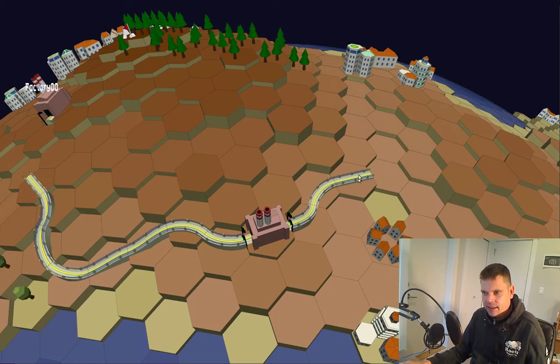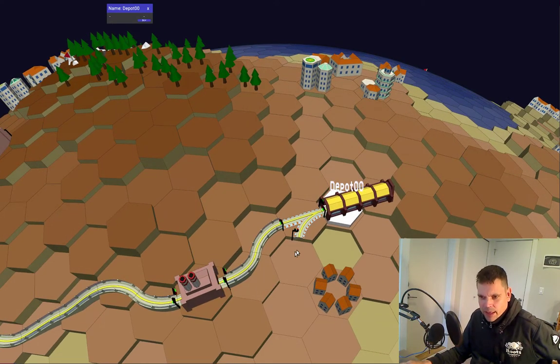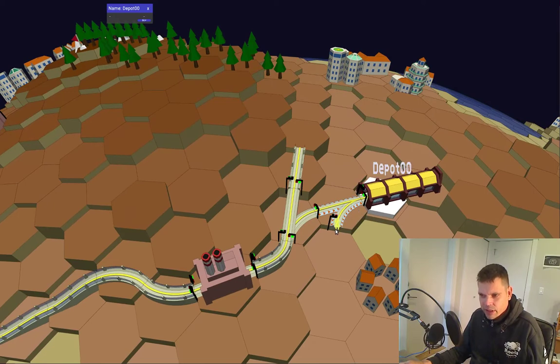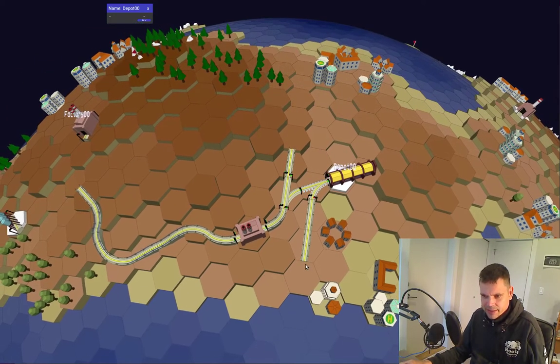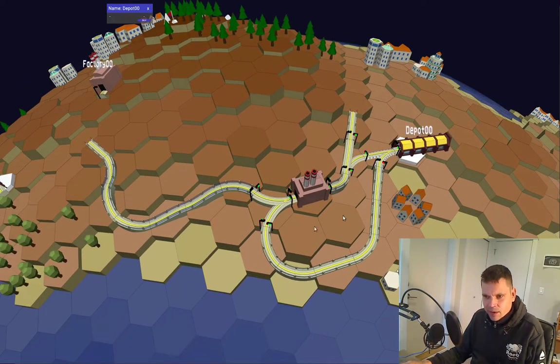If I have a dead end, I can upgrade it to a train depot by pressing the D key. Depots have one way in and one way out, so if a train has left this factory it can enter the depot, or maybe go straight ahead, and when it leaves the depot it should join the track again.